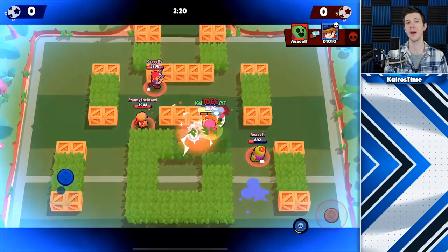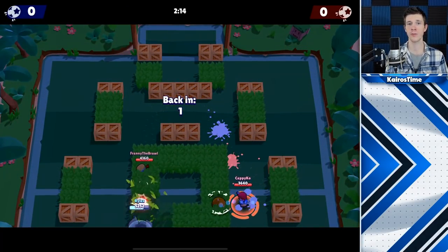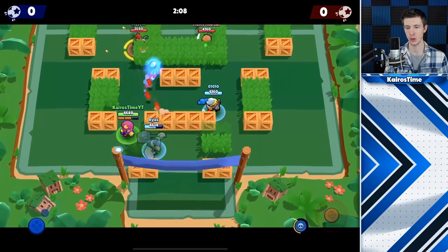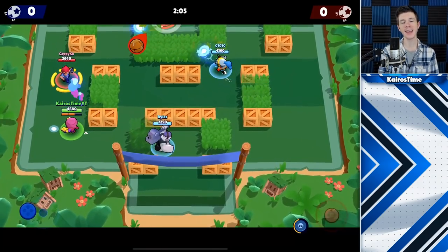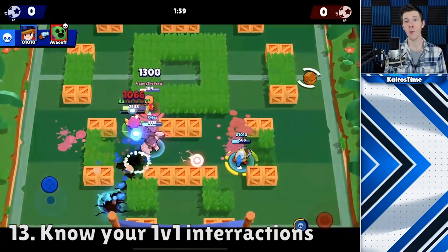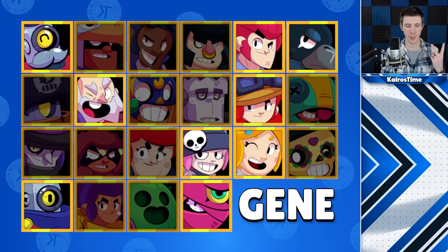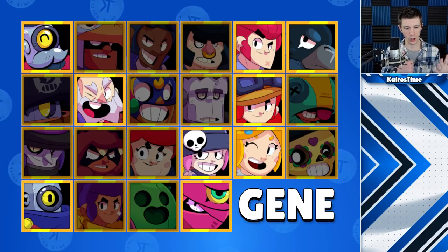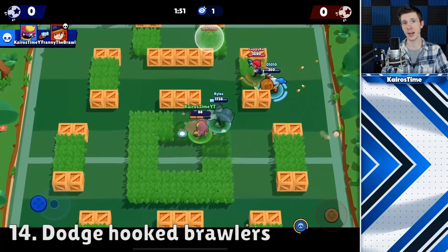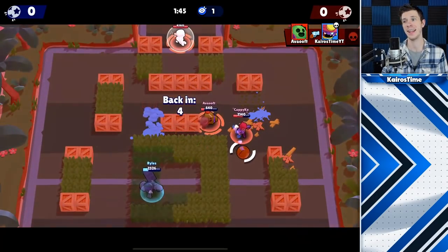It's especially important to pay attention to your own health and the enemy's health when you're about to release the super, because if they have too much or you have too little, you run the risk of it backfiring. At max level, with three attacks and his super, Gene can deal 4,620 damage. In a 1v1 situation, the best brawlers for Gene to use his super on and quickly burst down are Jesse, Penny, Terra, Dynamike, Barley, Crow, Piper, Ricochet, and Colt. When using your super on Rico and Colt, make sure to juke to the sides so you can unload your attacks before they can unload their bullets and take you out.